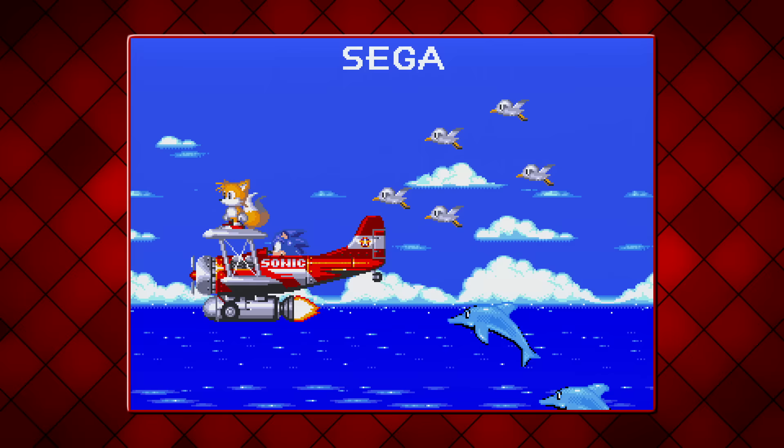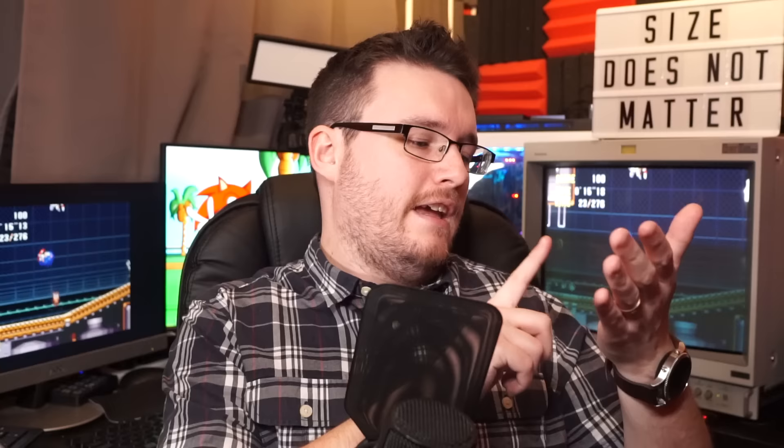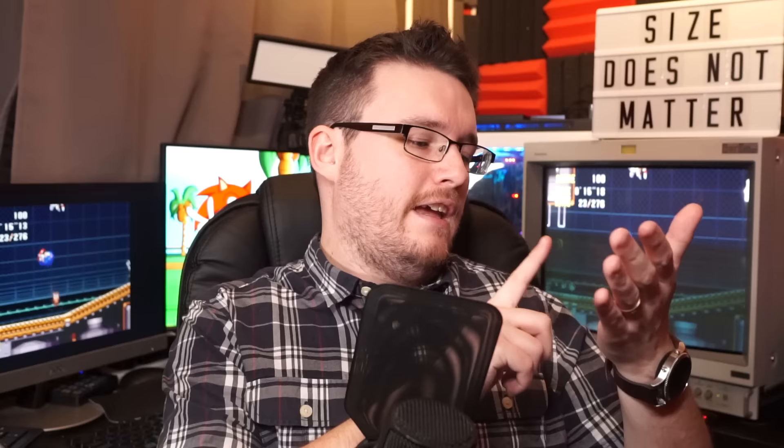Two corruptions if you include Tails' run — it always disrupts when Tails jumps off the plane, no matter what system I tried it on. It still noted my advancement, though. If the other end of the stick occurred and the save data got lost, I would have immediately disregarded this ROM hack. So thank goodness for the save slots.